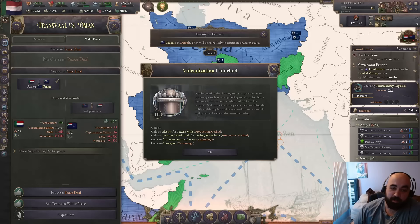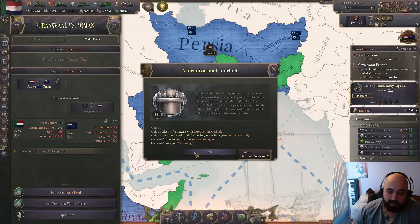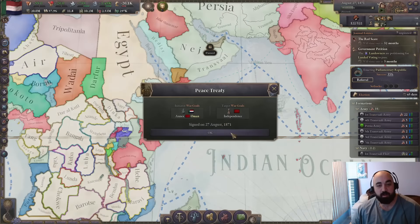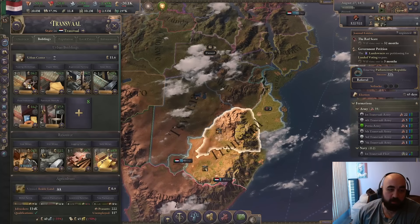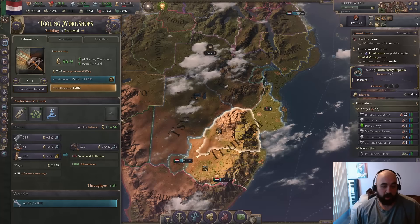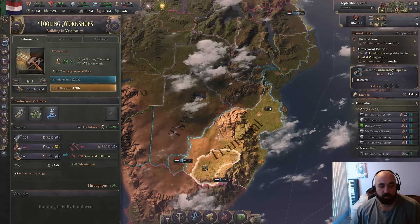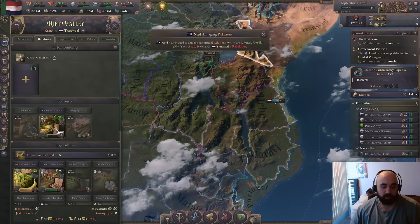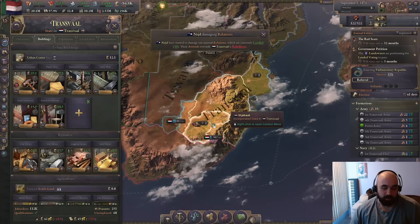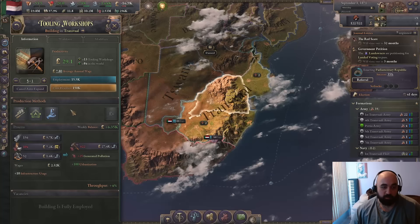We get the very, very OP vulcanization tech. This is like just straight up the best PM in the game for the tooling workshops — machine steel tools — and it's not even super late into the game. The only competition is maybe condensing engine pump. If we take a look, we might not even make money because it's going to kick the price of rubber up to like infinite, but this PM is just absolutely fantastic and we will try and turn it on everywhere. Even if it causes a rubber shortage, we have places with rubber potentials that are not fully employed, so these places will employ up and hopefully the equilibrium can make an adjustment. This PM is just absolutely insane — so, so strong.